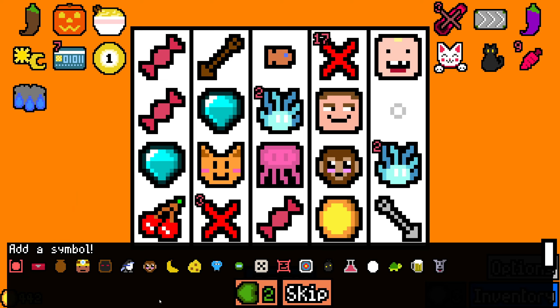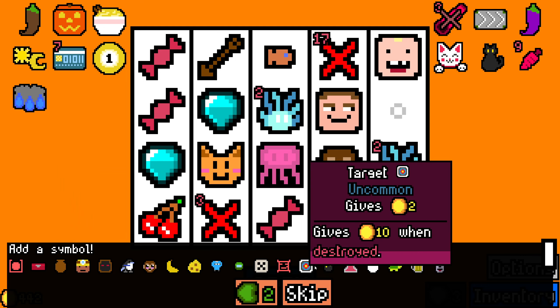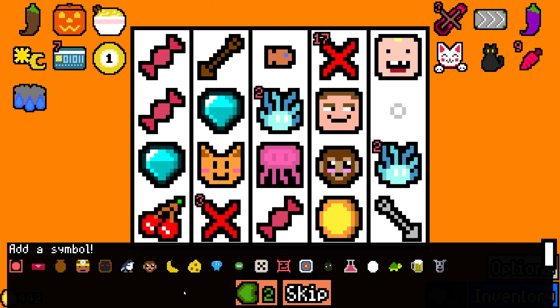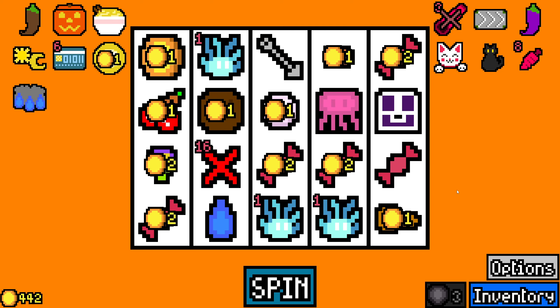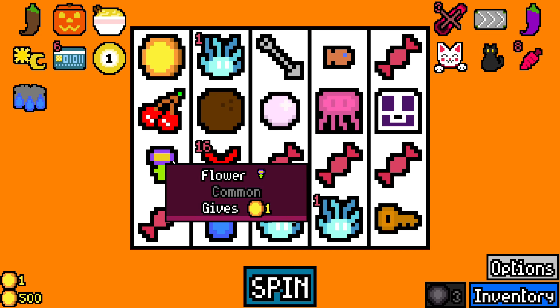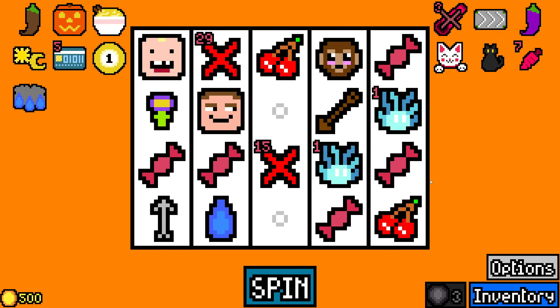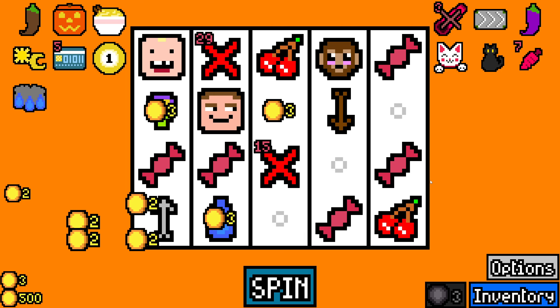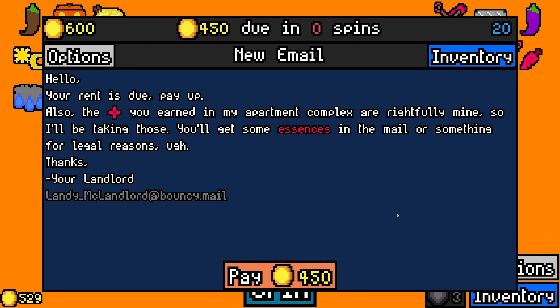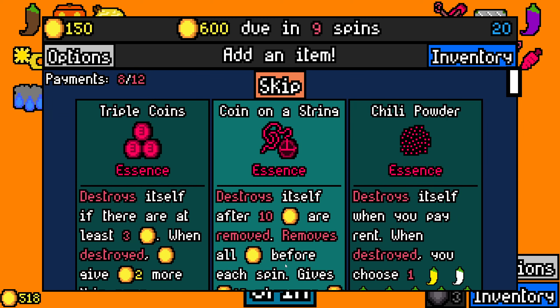A big urn's very tempting. Yeah, I think it's just going to be a big urn, really. Grab that. Spin. We're earning... Oh, another flower! I've got to find a sun somewhere. And that's pretty good money. Nice.